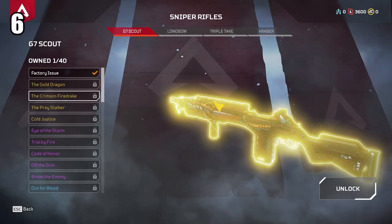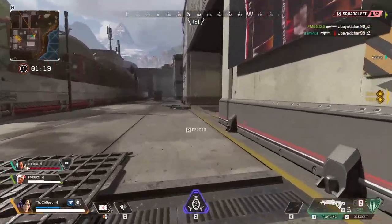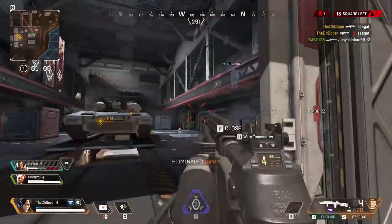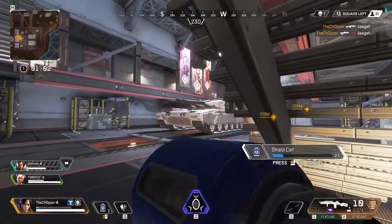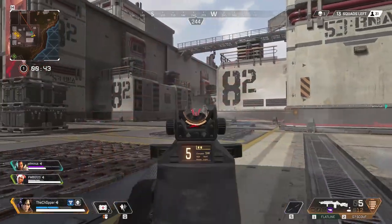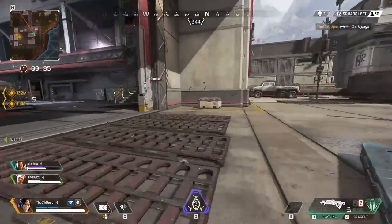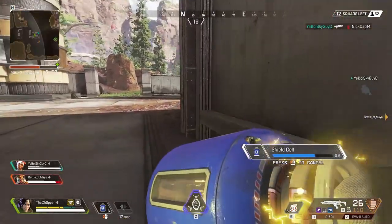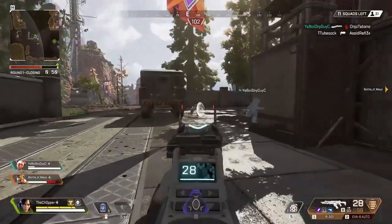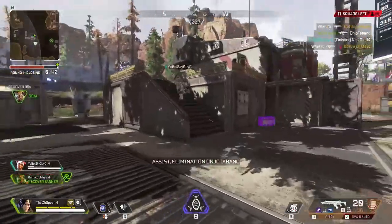Coming in at number 6 is the G7 Scout, which is in the same class as the Longbow. I'm placing it slightly above the Longbow because it's not as dependent on attachments to be good. The G7 Scout is solid no matter what — attachments will make your life easier, but you can still be dangerous without them. It does a little less damage per shot than the Longbow, but for me it's about the versatility and practicality of the weapon. I'd recommend trying both and seeing which fits your playstyle.